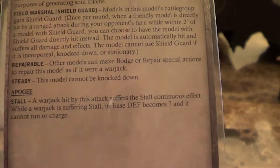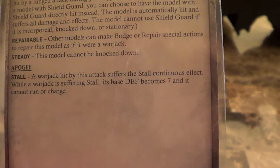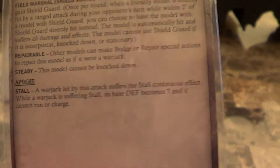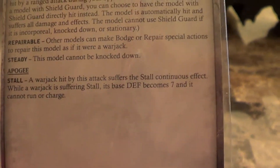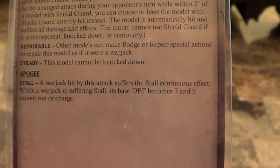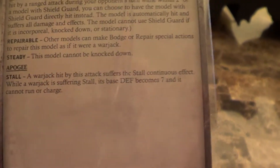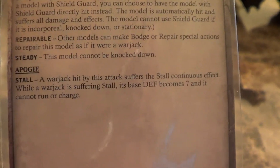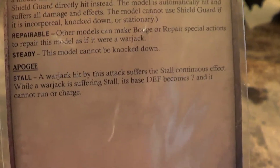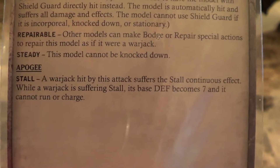On his Apogee, he has the ability Stall built in, which is a continuous effect. This makes the target warjack much easier to hit, however if he doesn't destroy the warjack, it doesn't take away the cortex or give him any station. So it leaves the warjack exposed but is fairly situational at best. It will make light warjacks that are Defense 15 suddenly much easier to hit, needing anything but double ones.